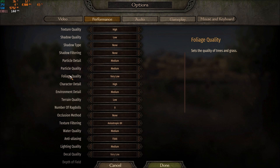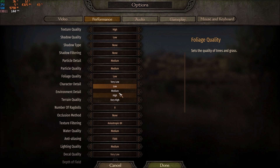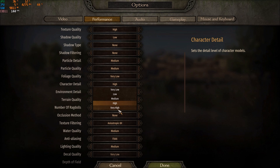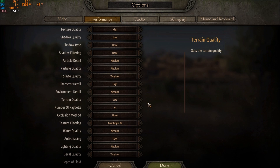Foliage Quality isn't the biggest boost — that's shadow — but you can gain around 3% per bracket, so it adds up. Going to Very Low can gain you a lot of FPS, so foliage is really important in this game. Character Detail is not a huge deal; I did some comparisons and even medium is fine — you're losing about 1% FPS, so it's not a big concern.